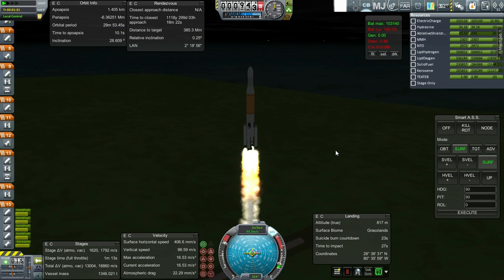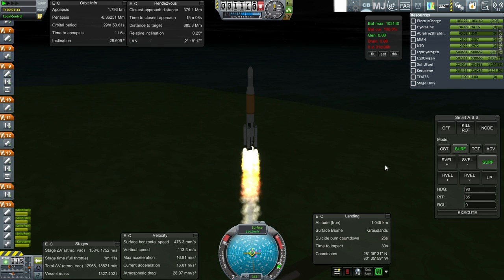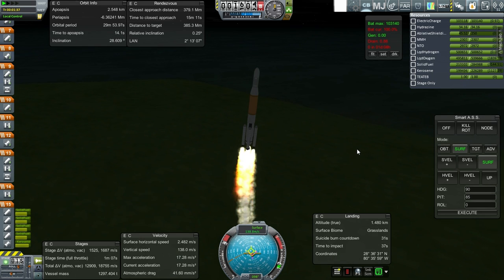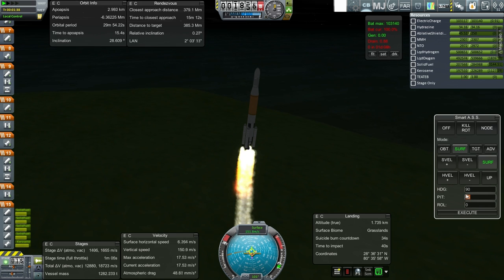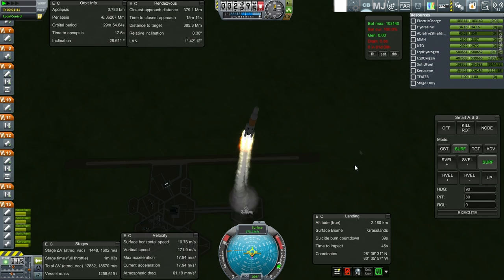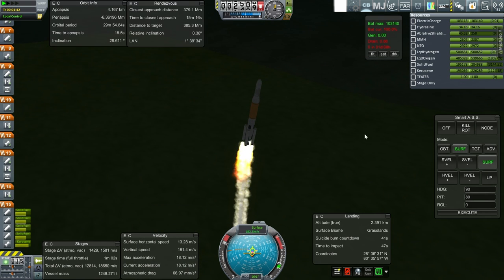People commented that for the Deimos mission I should just use Alt-F12 to complete the contract. I have chosen not to do that — that's something I'm going to just not do on principle. Just my thing — I'm not saying it's a wrong thing to do, I'm just saying it's not something I do. We'll just proceed as is. I don't foresee any particular problems with science or with funds, so we should be fine.